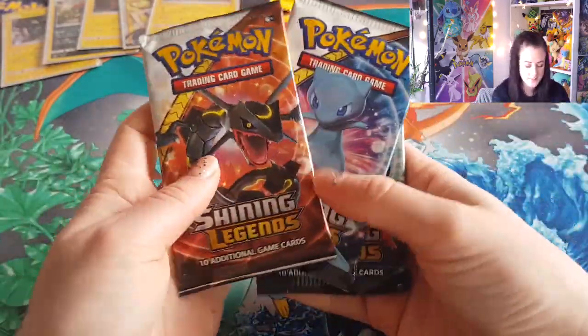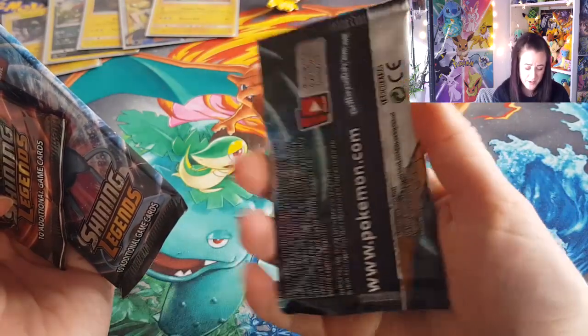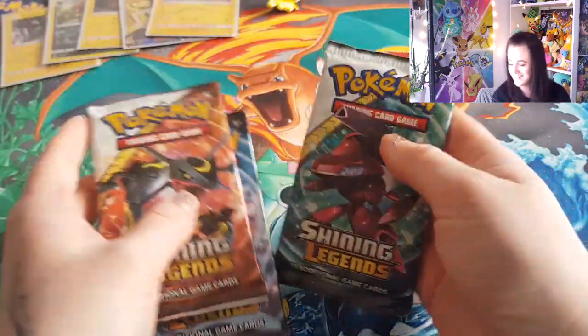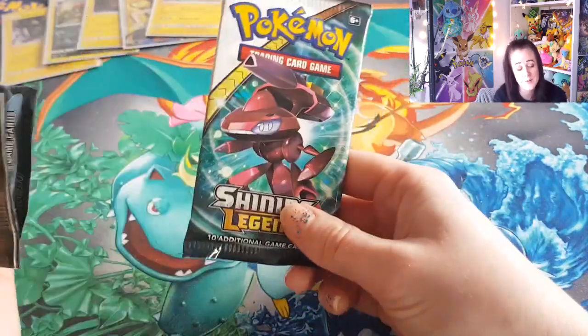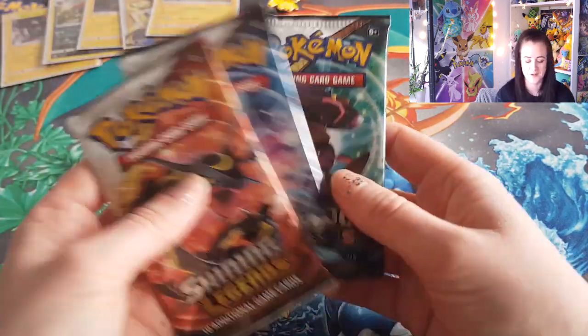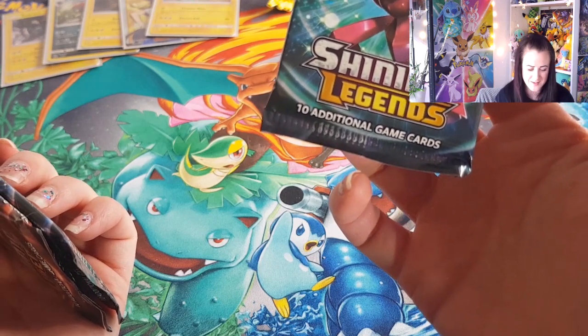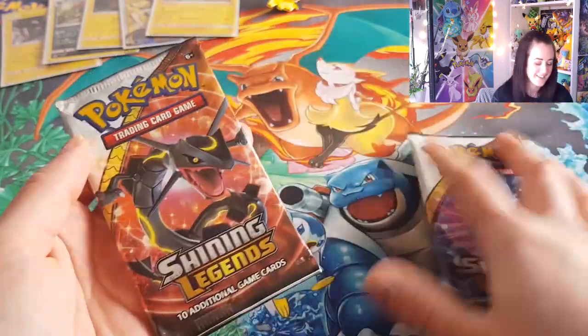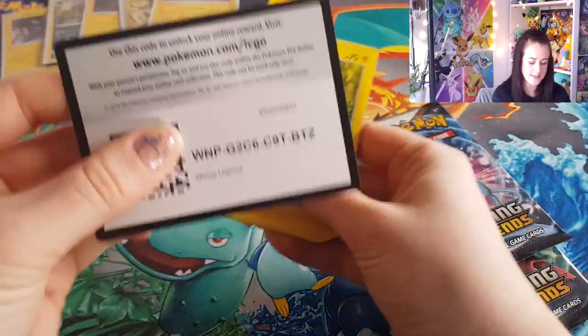What packs do we have in this one? We've got a Rayquaza again, a Mew, and... I don't know who that is on the third pack — that's really bad that I don't know, isn't it? If anyone can remind me who that Pokemon is that would be great. I want to say it's not Genesect... I don't know. Honestly, I embarrass myself sometimes with my Pokemon knowledge, it's been a long time. Right, let's get into this opening.